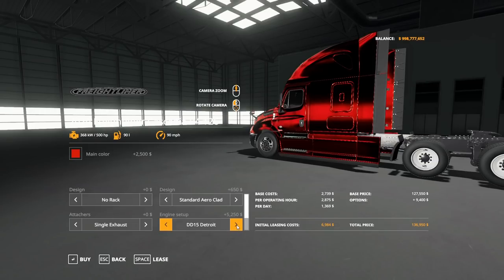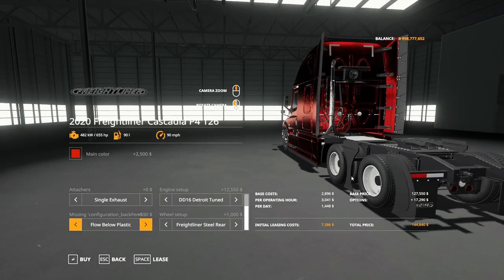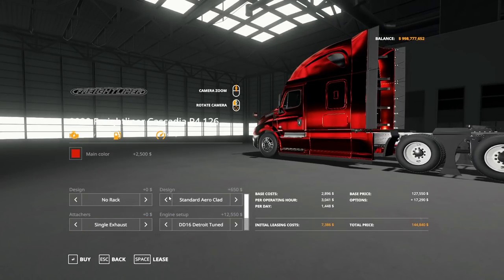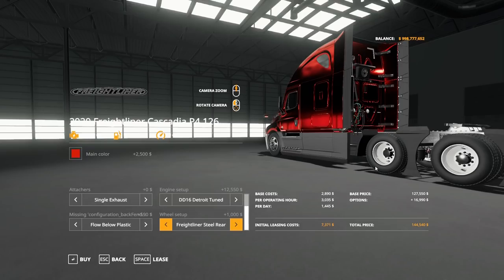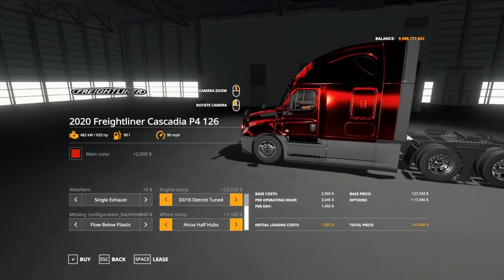For engine setup you have the Detroit Diesel 400 horsepower base, up to 500, 515, or all the way to 655 horsepower for an extra $12,500. For wheels, you can change fenders but the plastic flow fenders can't be color-matched — that got missed unfortunately. For the rear wheel setup you can change the rims, including aerodynamic arrow rims you don't often see in Farm Sim. That's the Freightliner Cascadia P4 126.